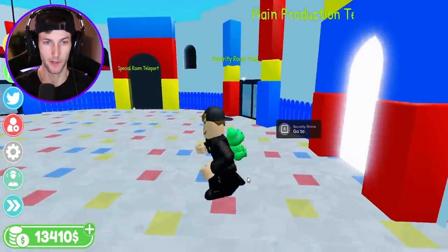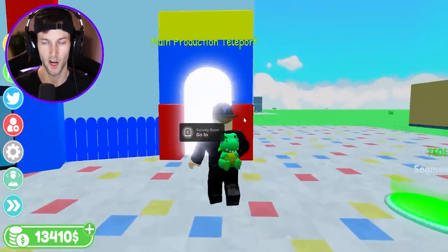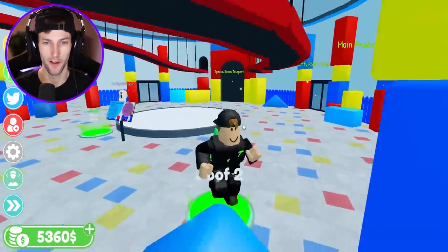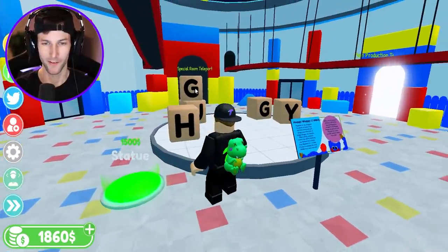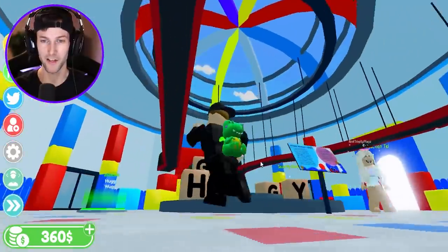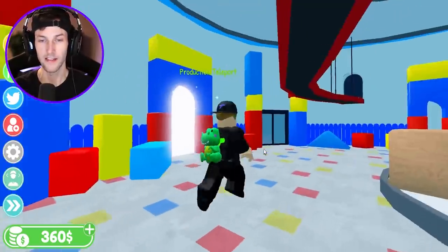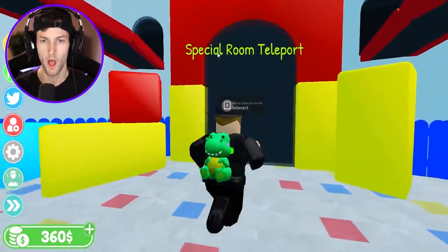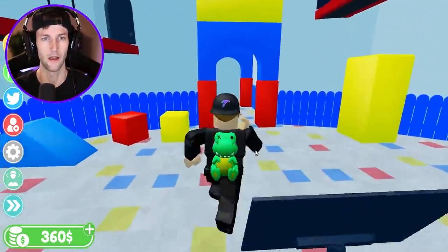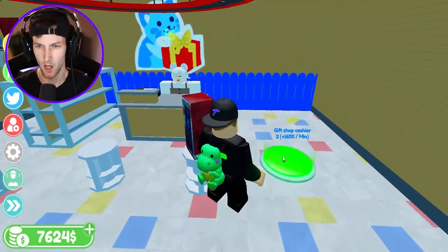We got the security room, special room, and they all have teleporters — main production teleport. The Huggy Wuggy statue is going to be right there on the platform. We have the little Huggy blocks and the statue platform — twenty thousand dollars for the actual statue! This really is like the entire Huggy toy factory. I think the teleporters are going to teleport us to each room — that's how big this place is gonna be.